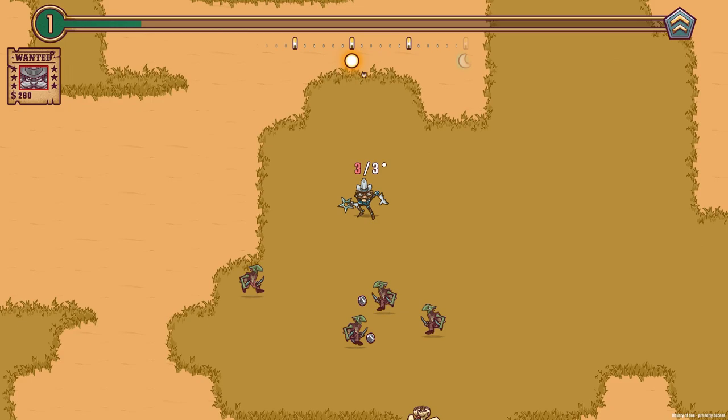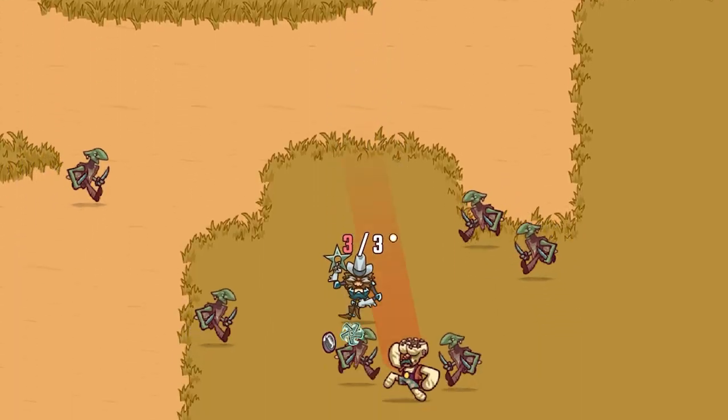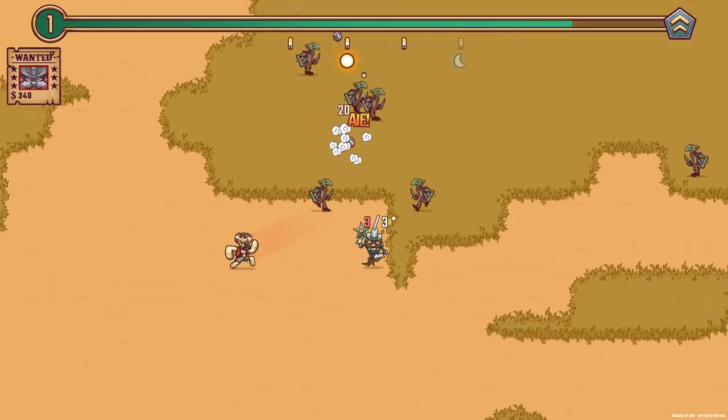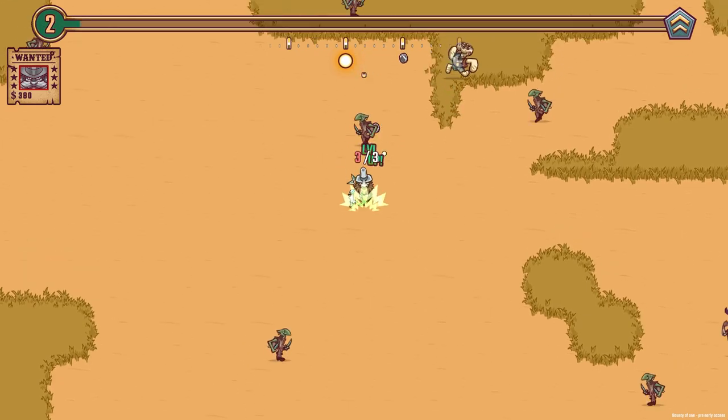Now we can only attack while we're not moving, so we've got to stand back and then stop moving so I can throw. Nice, there's a load of coins — let's head down. Oh god, that was close. We'll take more people out. We've got to be aggressive at the start, we've got to go get those coins.